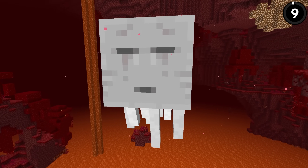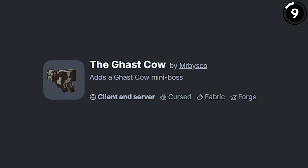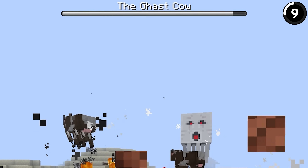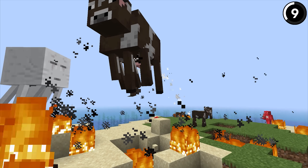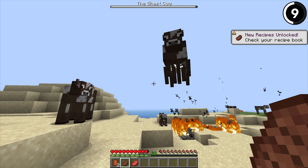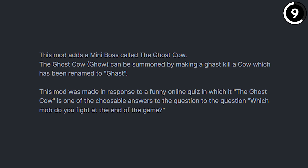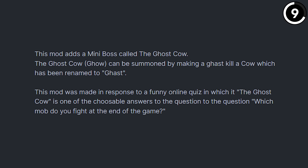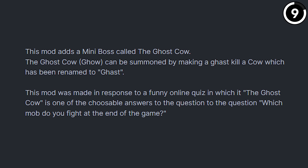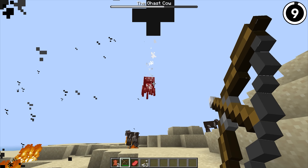What happens if you let a ghast kill a cow? Usually nothing — maybe a steak, but that's about it. But now if you get a ghast to kill a cow, it'll summon a new ghast mini boss called the ghost cow, or the Gao. The cow's multiple udders have seemingly been replaced with multiple legs. Apparently the entire reason this mod was made was because of a response in an online quiz asking which mob do you fight at the end of the game, and one of the answers was the ghost cow. It wasn't true then, but I guess it's true now.